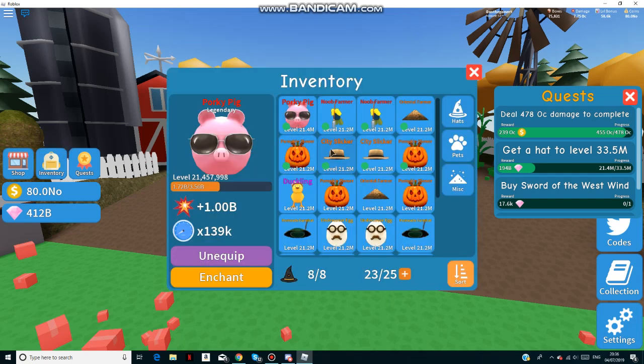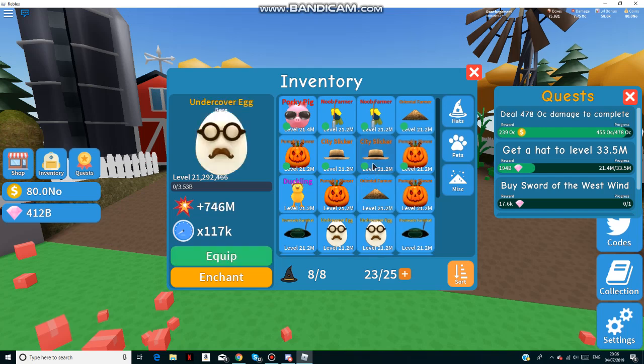So, a rare egg is 746 million damage, an epic heart is 870 million damage, and a legendary heart is 995 million. Godlies are quite OP compared to legendaries, so I'm going to guess it's like 1.5 billion — I'm probably over-guessing, but let's see... three, two, one...